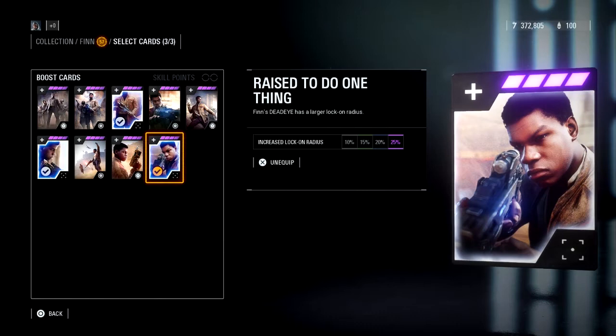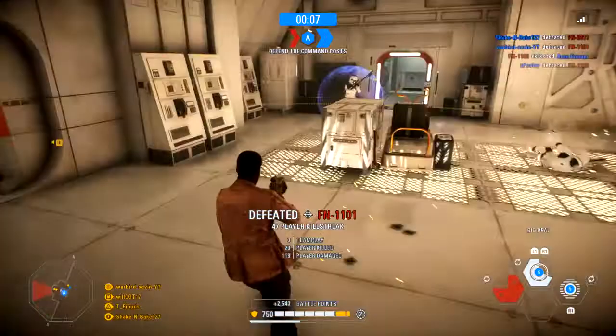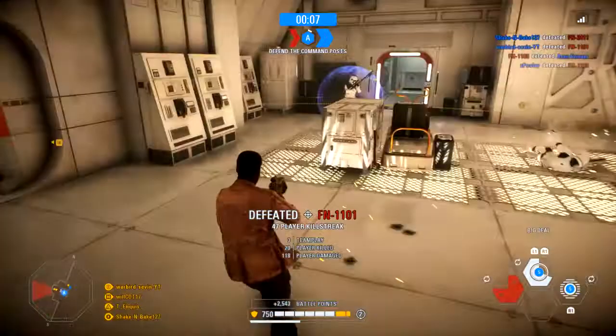That brings us to our final Finn star card, which is Raised, and it really just enhances his Dead Eye ability. The increased lock-on radius of 25 percent sounds decent but helps a lot more than you'd think because it's already a pretty big lock-on radius. If there's any card you're going to swap out, it'd probably be this one, since his ability is already pretty good without star cards.